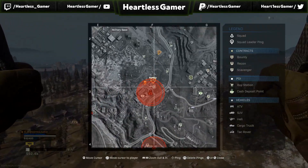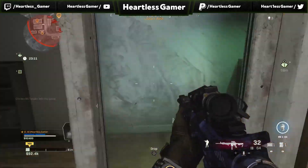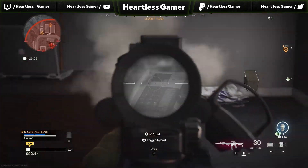Number ten is going to be just west of quarry in these two side-by-side buildings. You want to make sure it's the furthest one and the closest to that sky rise. It's going to be that one right here, sitting on the desk.